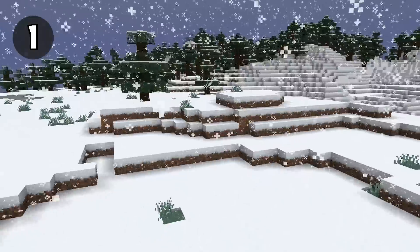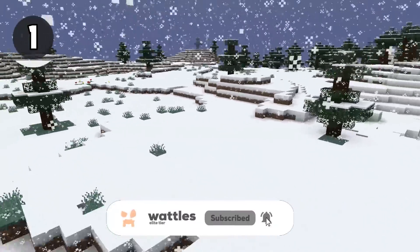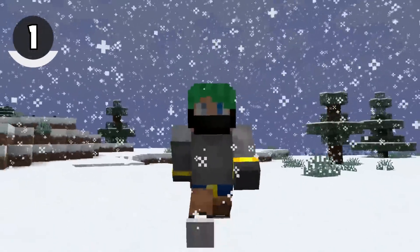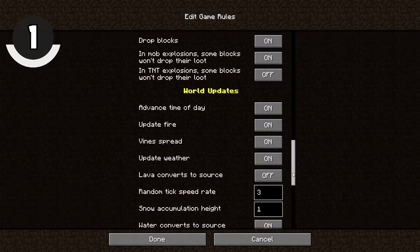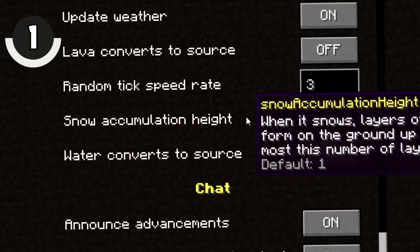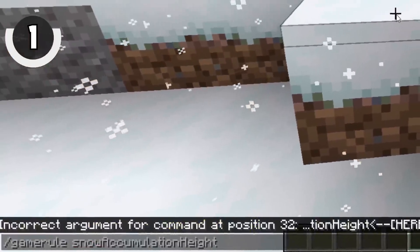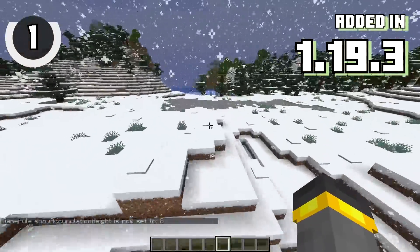Around the release of this first update, there was a lot of big hype — I was so excited. Like a child I once loved and have since forgotten, I completely forgot about this. The next time you're creating a brand new world, take a look at the game rules, specifically the Snow Accumulation game rule. Before creating your world, try setting it to 8. If you set this snowy game rule to any value higher than 1, snow will actually begin to pile up in your world.